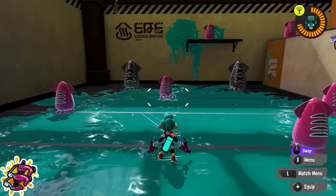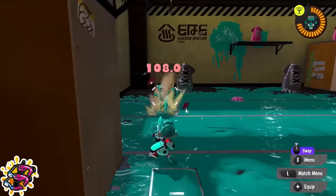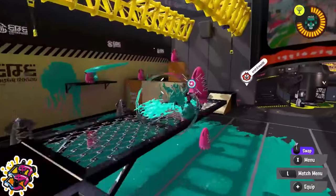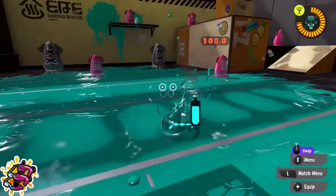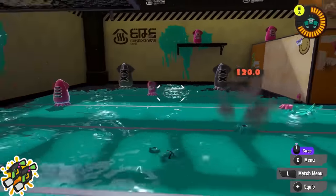Dapple Dualies: remember you can cancel the squid roll and surge into your dodge rolls. It can be really useful for giving you just a little bit of extra distance or peeking over ledges, which is especially important with how little range this weapon has.